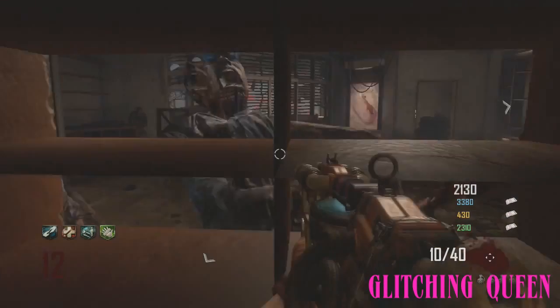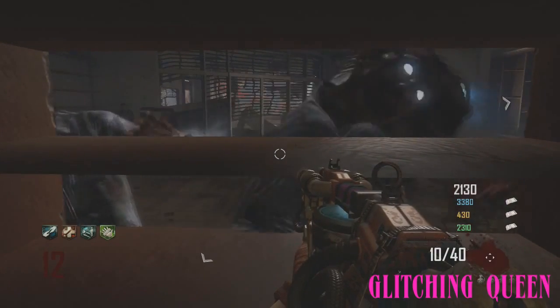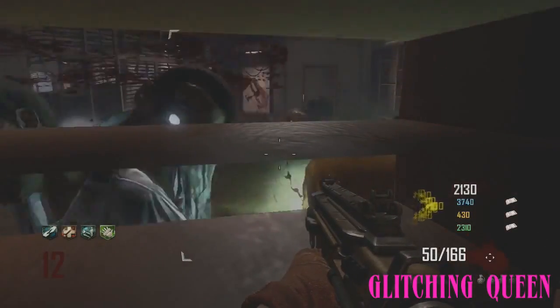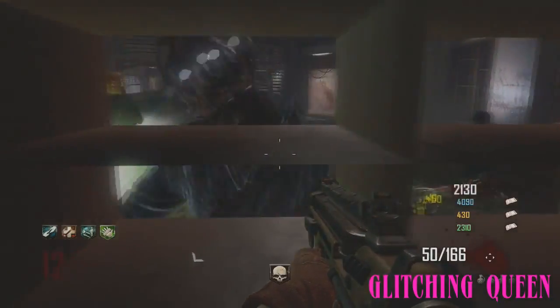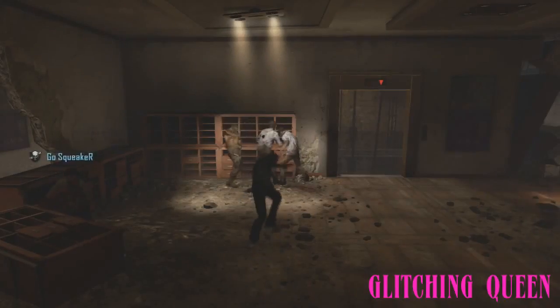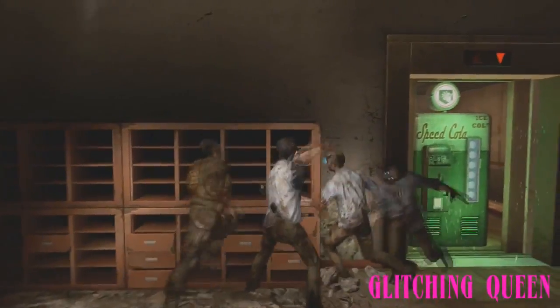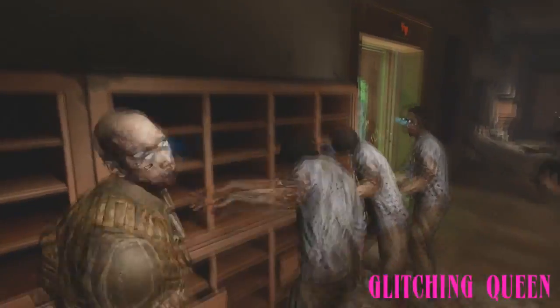Then you just walk forward a little bit and it's gonna drop you down behind this bookcase right here. This has never been seen or found before — they did a patch to the trample steam and it's allowed us to get into spots we've never been able to get into before. From here you can pick up power-ups, shoot them, knife them, use claymores, or use the Sliquifier.